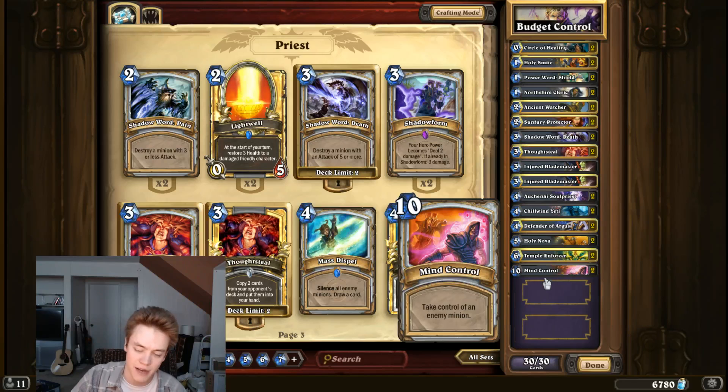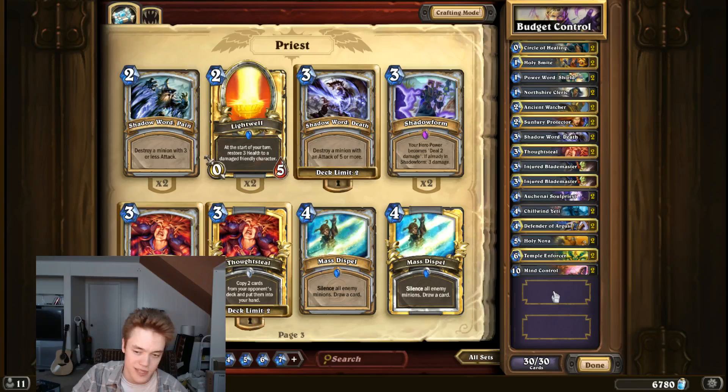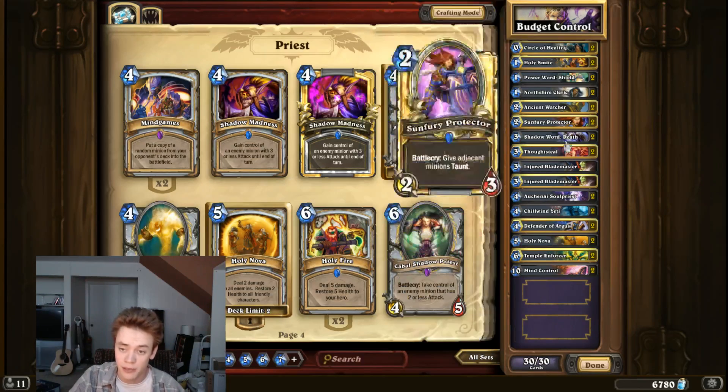Then we have two Mind Controls to top off the deck. Most lists in Legend that you see — legendary players that play Priest — usually only play one Mind Control. But you have to keep in mind that those decks are also playing Ysera or Ragnaros; they have other late-game cards besides Mind Control. We don't have that luxury unless we're trying to play cards like War Golem, which are just too low power level. So two Mind Controls is definitely passable. Sometimes you draw them early and that sucks, but they're very powerful when you do get into those longer games, and very strong against classes like Druid and Shaman.